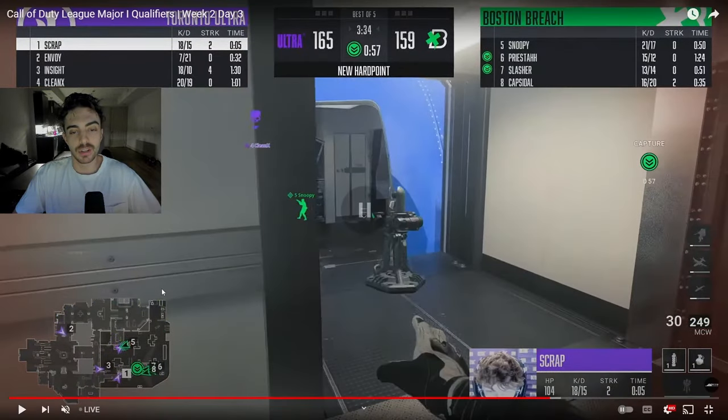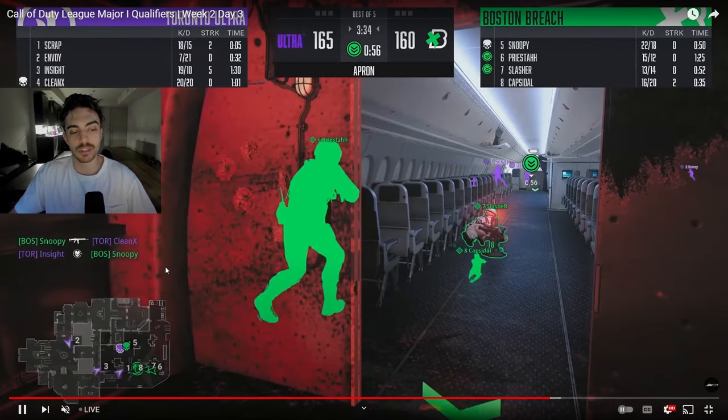As you can see here, Scrap is first going to throw a trophy to make sure anyone trying to meet them at the front of this cockpit area isn't getting anything off. Number 3, Insight, is making sure he holds an angle through the cockpit area to try and pick off anyone giving him a freebie angle through the front of plane. Kleenex is over here towards the Red side, trying to clear anyone playing these Red stairs. He meets with Snoopy, but unfortunately for Toronto, Snoopy does get that kill.